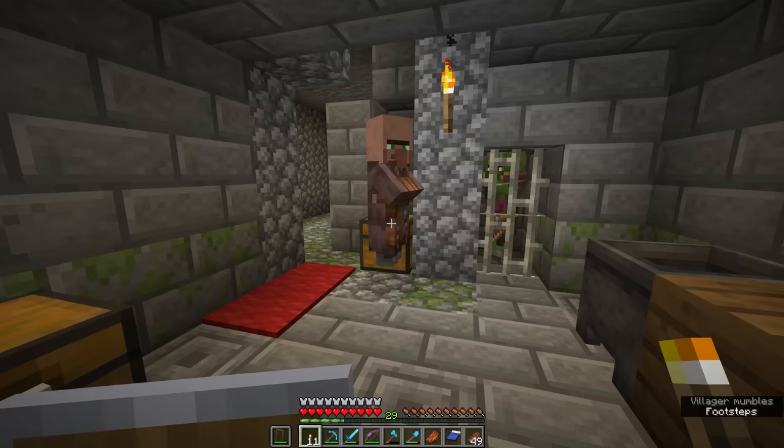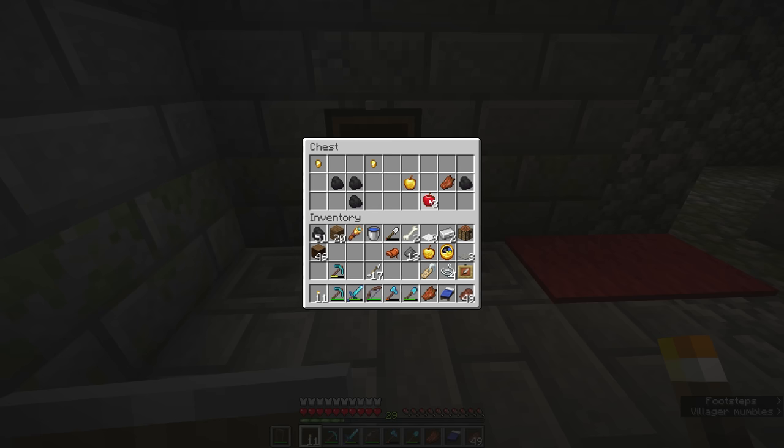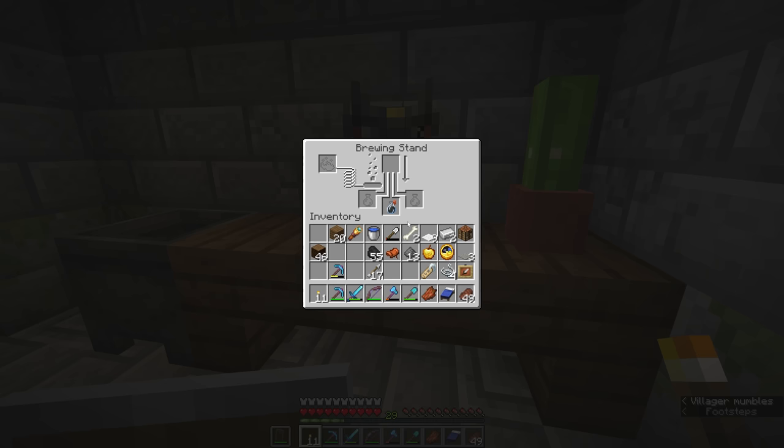But if you find one of these igloos with a trapdoor that leads down, there will usually be a chest inside containing a few other ingredients. There is a regular golden apple here — you will either find a golden apple or an apple and enough gold to craft one. You'll also find some coal, maybe a bit of rotten flesh, some gold nuggets. You will also find a brewing stand, which we now have the capacity to make since we've been to the nether and collected blaze rods.